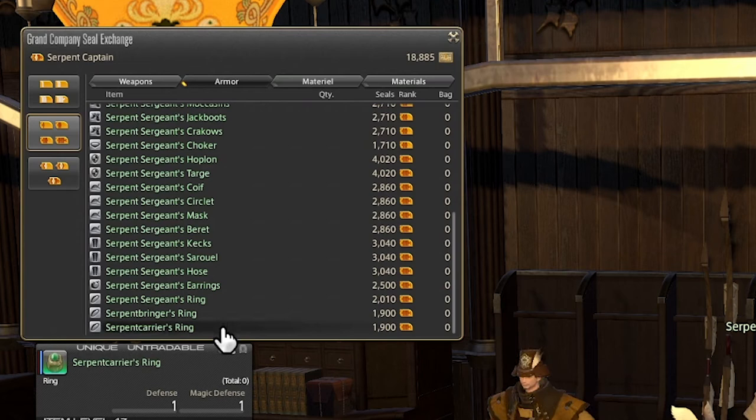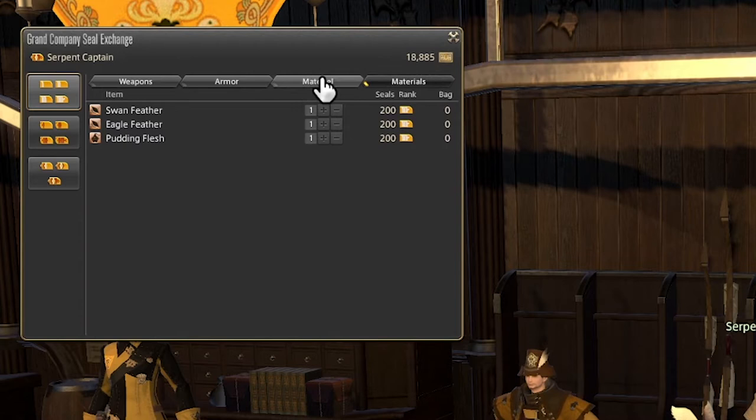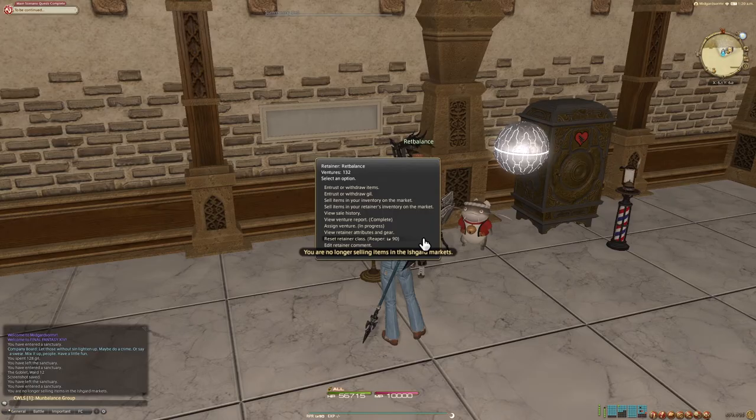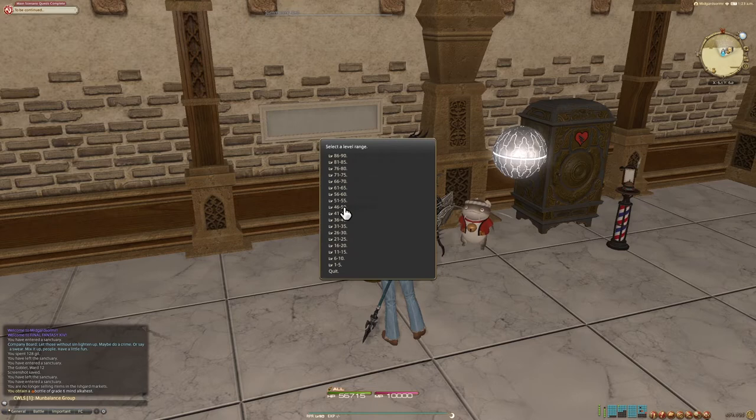Now that we've discussed weapons and armor, let's go through the list talking mainly about the material and the materials, and I'll explain exactly what all of these items do so you can make informed decisions with your grand company seals. The first item is going to be a Venture. Ventures are used essentially to command your retainers around. Retainers are an optional feature where you get basically a servant — they can go on adventures or explorations, or they can hunt you specific items, but generally to do this is going to cost you Ventures.